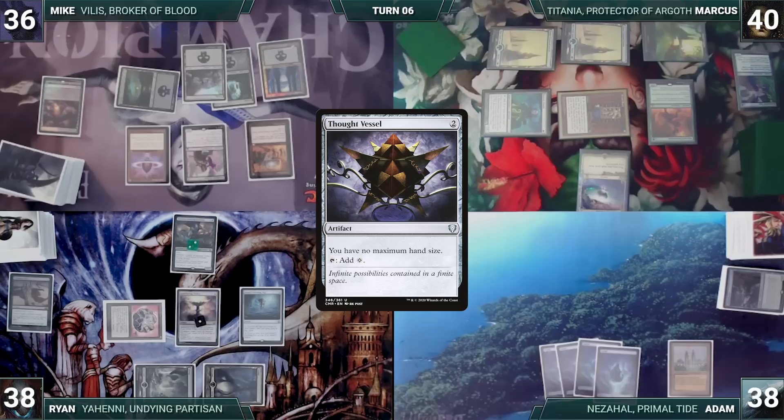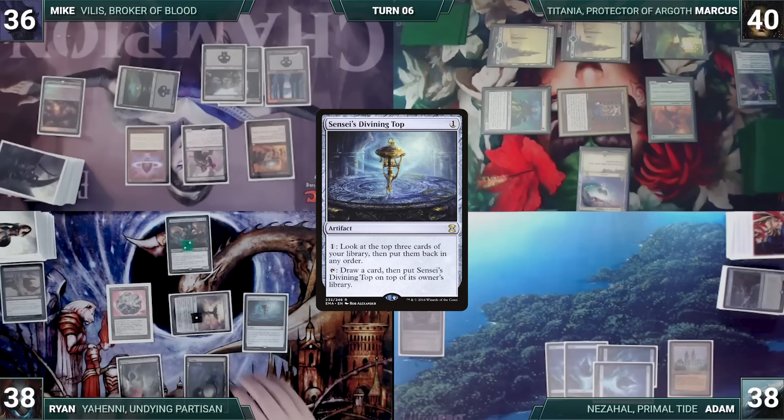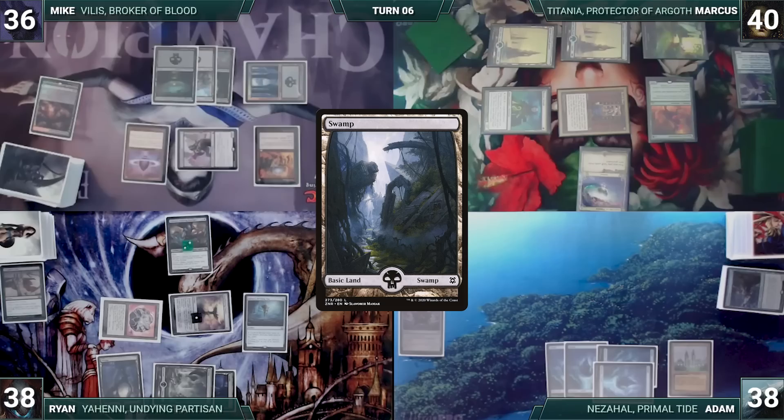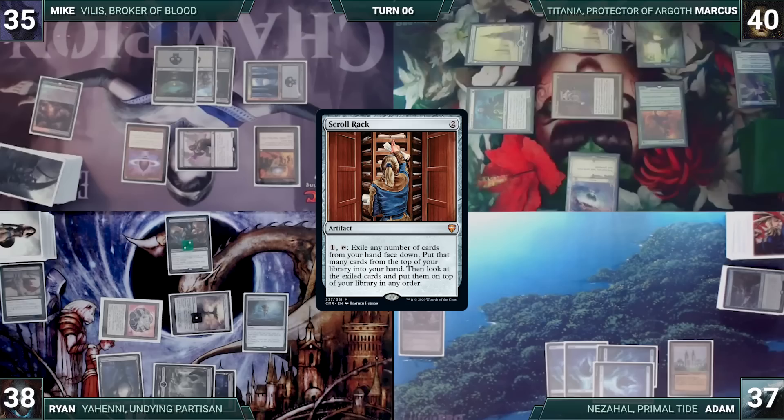Adam draws, plays an Island, casts a Thought Vessel, and ends his turn. At the end of Adam's turn, Ryan activates Top, looking at the top three and rearranging. During Ryan's upkeep, he pays for Yeheni through Tabernacle and also pays for Slaughter Pact. He draws, plays a Swamp, and passes to Mike. During Mike's upkeep, he pays for Mindblade through Tabernacle. He draws, attacks Adam with Mindblade — Adam takes a hit, Mike loses a life and draws a card — then ships the turn to Marcus. During Marcus's upkeep, he pays to keep his creatures. He draws, activates Scroll Rack — exiling four, drawing four, and rearranging — and plays a Bonder's Enclave.